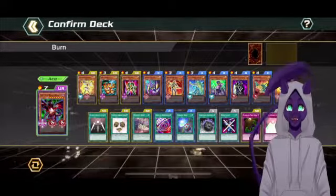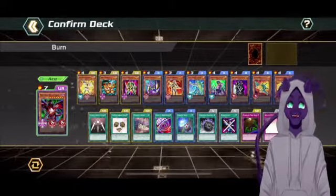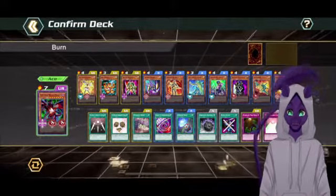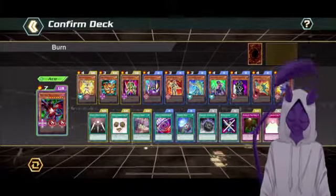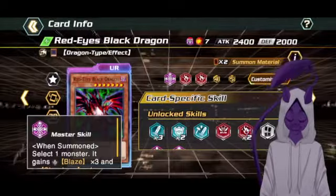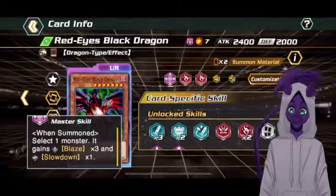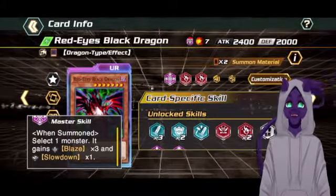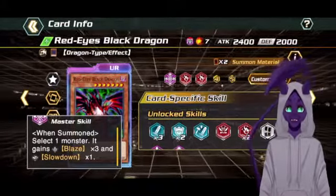Hey, hello, I am Shadow Mew, and welcome to a Red Eyes Black Dragon Burn strategy, where the main gimmick is using Red Eyes' Master Skill, which is when summoned, select a monster, give it Blaze 3, and Slow Down 1. Those are permanent effects until the monster leaves the field.